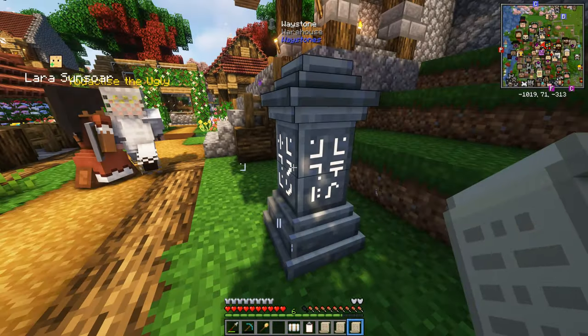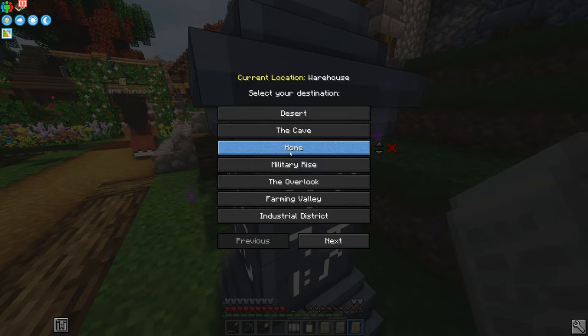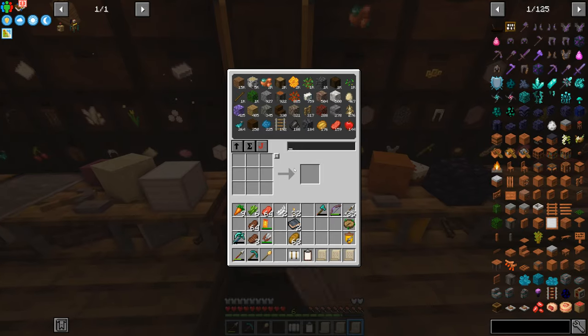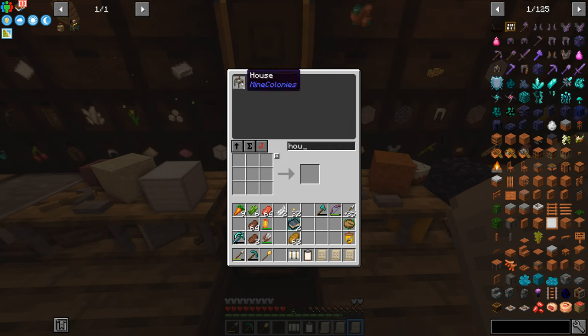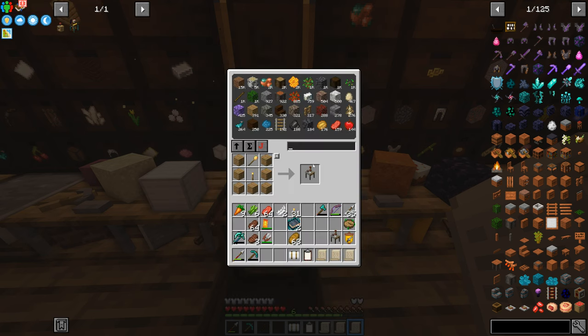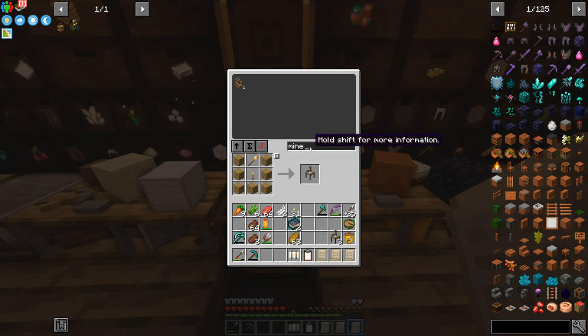So let's head on over to home and get crafting some of these buildings that we're going to be putting in our underground area. We're going to want houses - I might actually have some already. Oh, it's just one. Bamboozled again. But it's a cheap recipe so I can get a couple more - three houses. We also want a mine, and I have one spare mine. But also we want the nether mine.